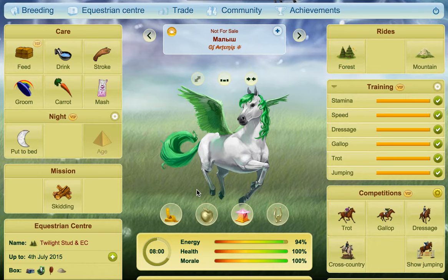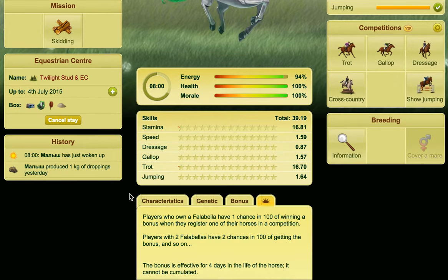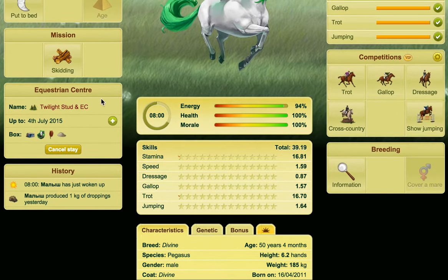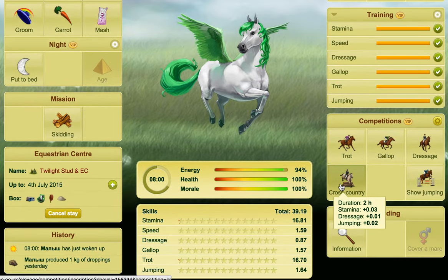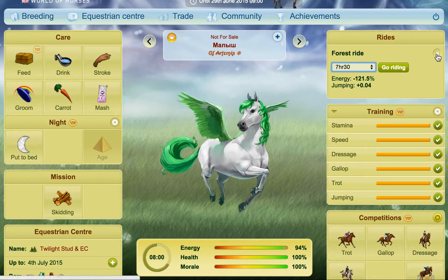I'm going to start off with the Fallabella, and the reason is because Fallabellas are like regular horses. You can do rides, you can do training, you can do competitions and mission lessons. For example, if we hover over this — this particular one is over 25 so it's not going to gain any more skills from lessons — but if I hover over one of the competitions you can see that we can get skills from competitions. I've completed the training with this one but if I click on the rides I can gain skills from the rides. That will have a limit, just like a regular horse, and then you won't be able to gain any more. They're very much like a normal horse in that respect.